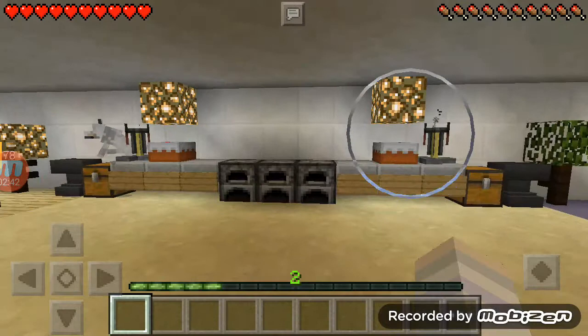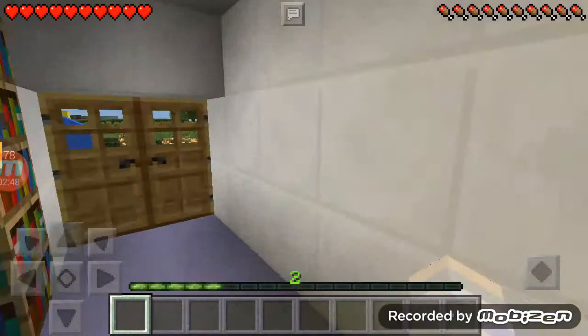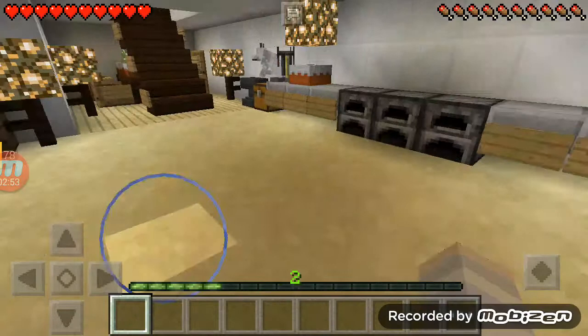Oh, that's the kitchen by the way — it's right in the very front. I don't have an island in the kitchen, and then we go to the sides.